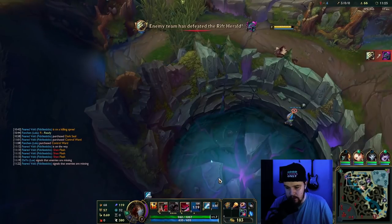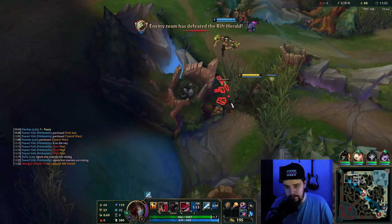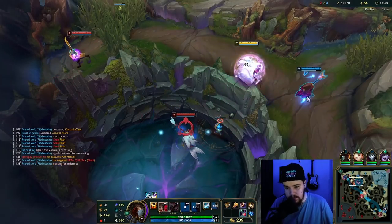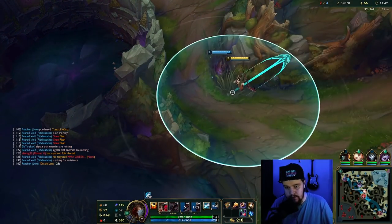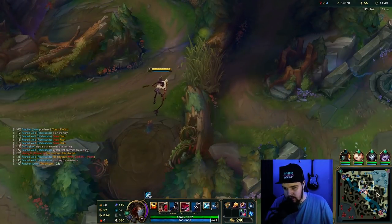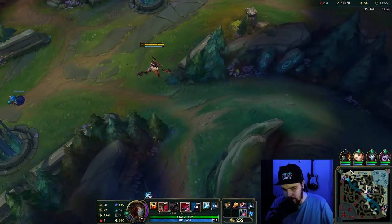Potentially going for Shadowflame — not sure yet, but building a Dark Seal in and of itself is not too bad. The enemy must have taken my entire top side, so there's nothing I should be playing for there. Shen has no flash. I can definitely get the gank on him with Predator — I don't have ult, but I don't need ult. As long as I have Predator, I should be good. I've been counter-jungled; top Scuttle's never going to be mine. I can look for bot here, potentially.